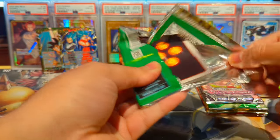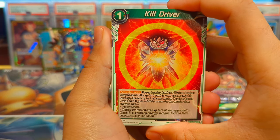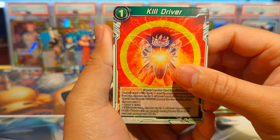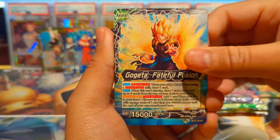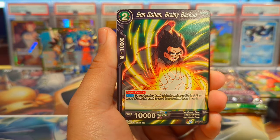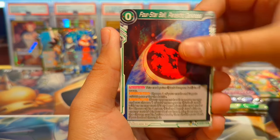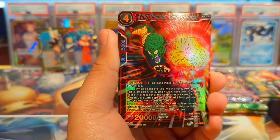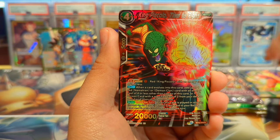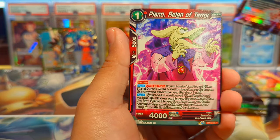Last pack of the Vicious Rejuvenation premium pack — let's see if we can pull a secret here. We have Kill Overdrive, Frieza the Onslaught Begins, Gogeta, Goten, Gohan, Vegeta, Peel Off, Four Star Ball, Shoe, Awakened Lord Slug, King Piccolo Time to Fight reverse rare foil — nice — and a regular rare Piano Reign of Terror.